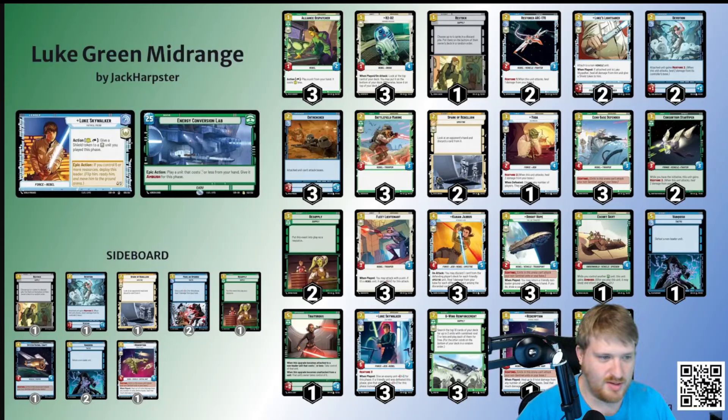Luke Green just looked like it did some absurd things and I really liked that. Boba Green looked interesting as well — obviously it's an incredible deck — as was the Vader Green that Nick ended up running. We ended up working on that deck together. I built this one myself, although I've definitely had some inspiration from some things on the Internet.